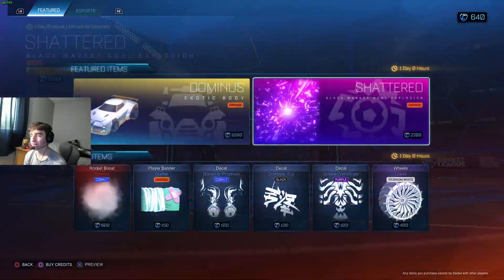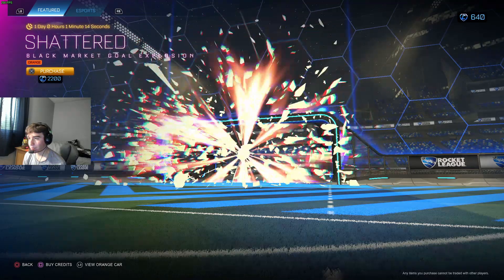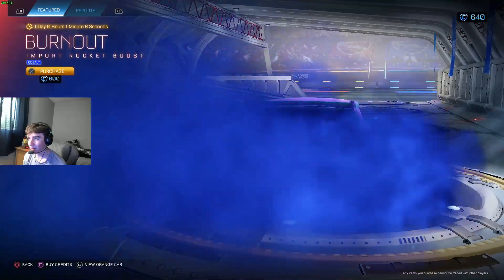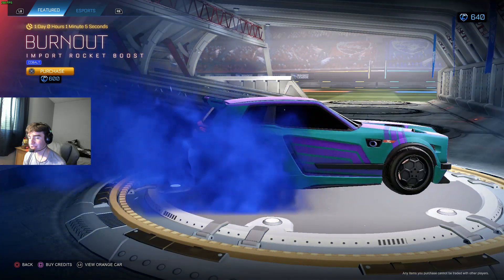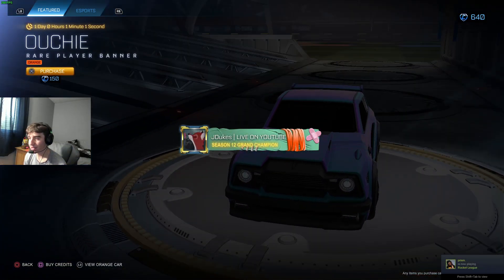I like Shattered — Shattered is really cool. Go and look at that. Yeah, very nice. And we got Burnout Cobalt. Burnout is really small. That is a little crazy, but it's not bad. Ouchie orange — orange is all over the place. Not bad.